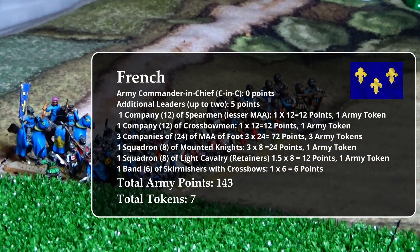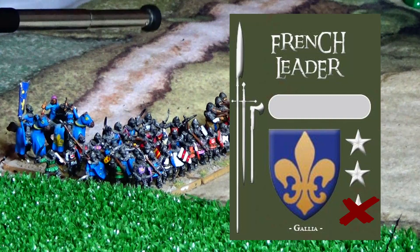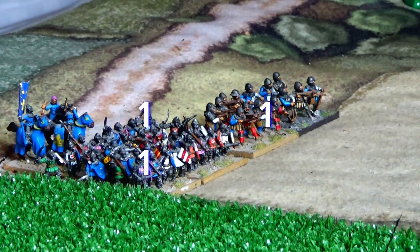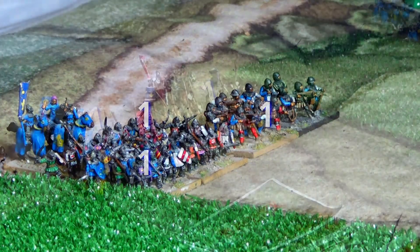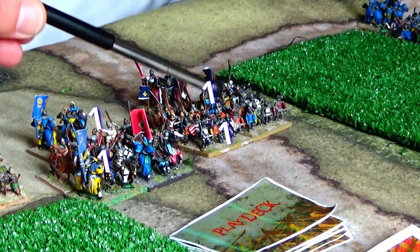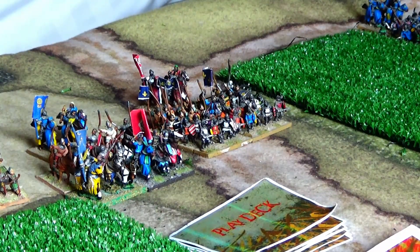On the French left flank we have again a block formation of men-at-arms commanded by a two-star commander, and a unit of crossbowmen. Now how many points is this? The French have one unit of crossbowmen and two units of men-at-arms on that flank — that's three points. Over here we have two mounted squadrons and two foot companies: four plus three equals seven. So seven tokens will be held by the French.